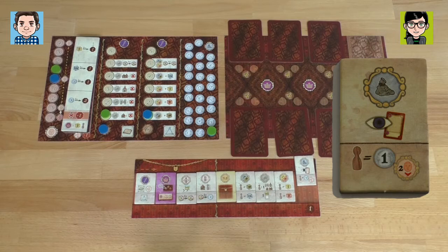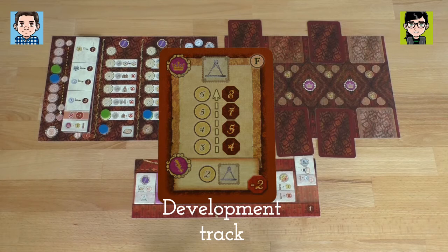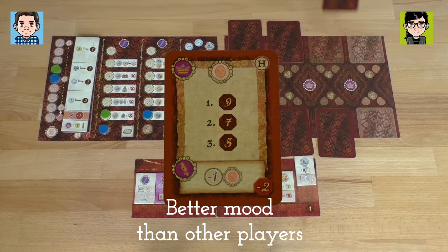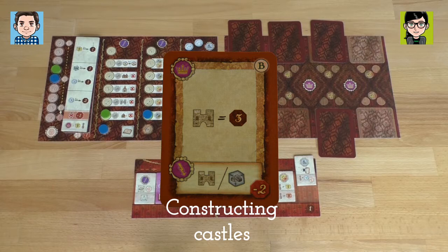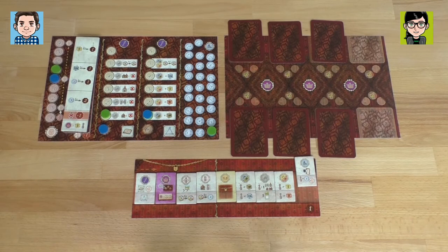I can also use the bottom action to get taxes, which makes my people unhappy, but for now I will look twice at a king's will card. So I will look first at this card, and then I'll also look at this card. I also don't want to tax my people — I don't want to make them so unhappy. And I also want to know what I'm working towards in the game, so I will also look at this king's will card for my action.